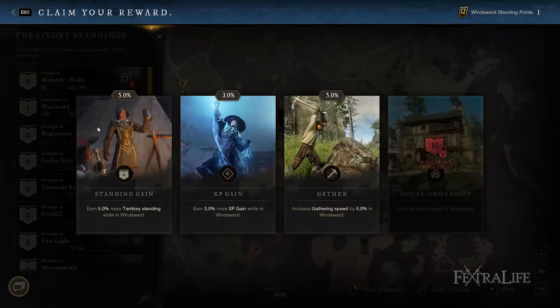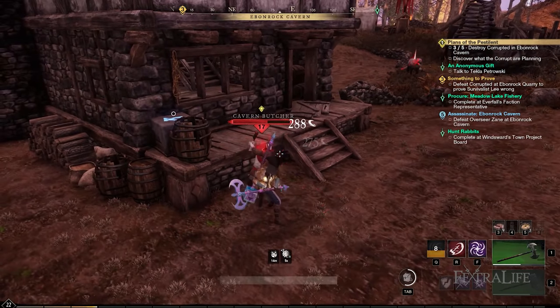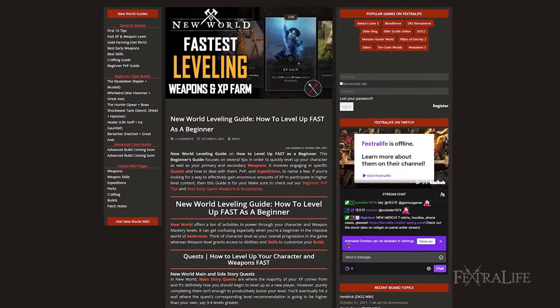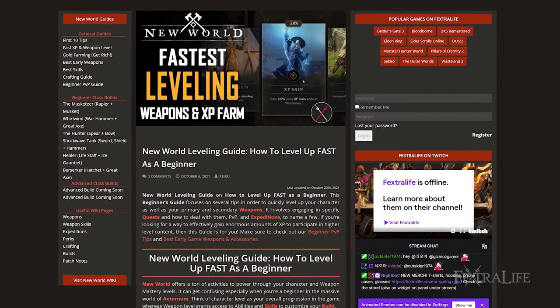This New World Beginner's Guide focuses on several tips to quickly level up your character as well as your primary and secondary weapons. It involves engaging in specific quests and how to deal with them, PvP, and expeditions to name a few. If you are looking for a way to effectively gain enormous amounts of XP to participate in higher level content, this guide is for you.